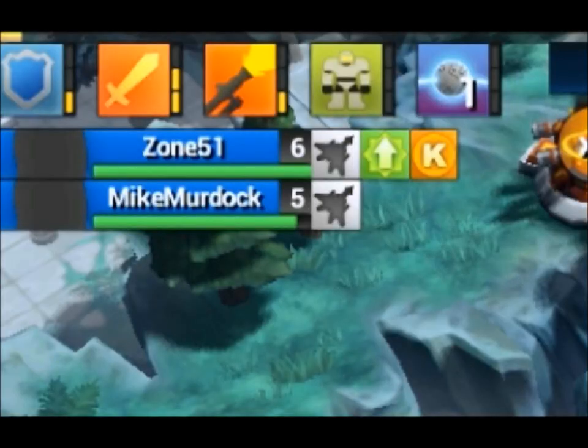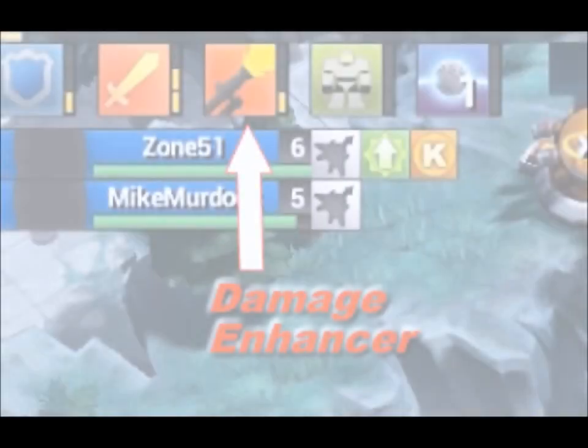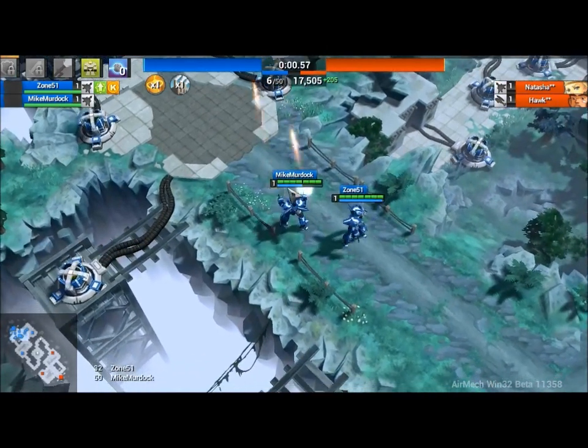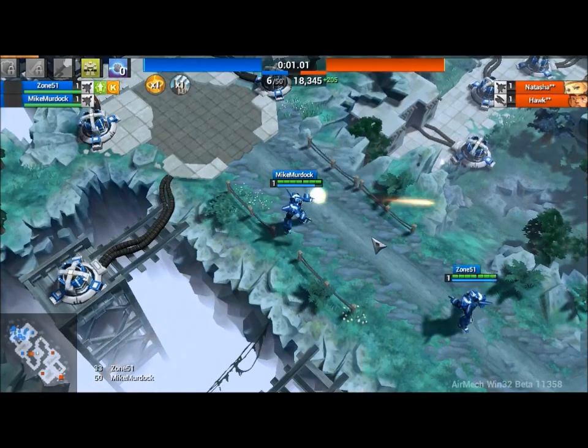There are three different upgrades this aircraft has: Shield, Sword, and Damage Enhancer. The Damage Enhancer basically improves the firepower of the guns your mech has, allowing you to take down enemies a lot quicker and increasing the firepower you already carry in both air and ground form.